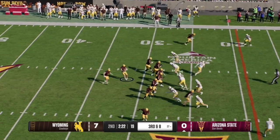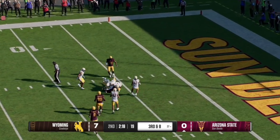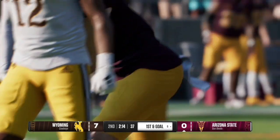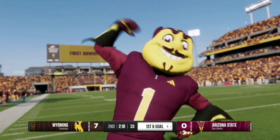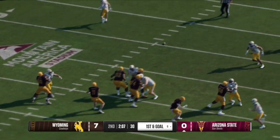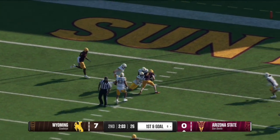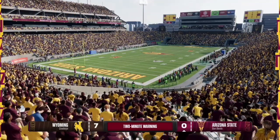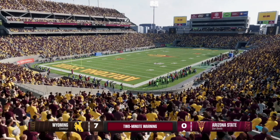Here on third and eight, the quarterback snaps the ball and quickly throws over the middle, completing it to his receiver inside the 10 yard line. Number three comes up with the catch and they will get it to the six yard line, setting up Arizona State for a first and goal. That was a tight window but a great route by the receiver and a phenomenal pass by the quarterback as we hit the two minute warning.